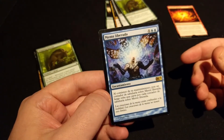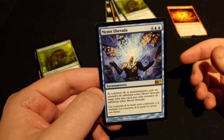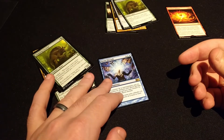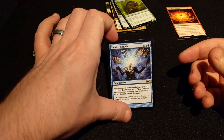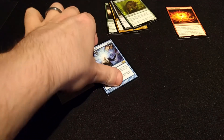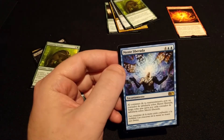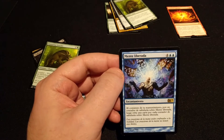And we have a Spanish rare, which I'm not sure of — let me look that up real quick. Mind Unbound, it appears. So this is four and two blue, an enchantment. It says at the beginning of your upkeep, put a lore counter on Mind Unbound, then draw a card for each lore counter on Mind Unbound.